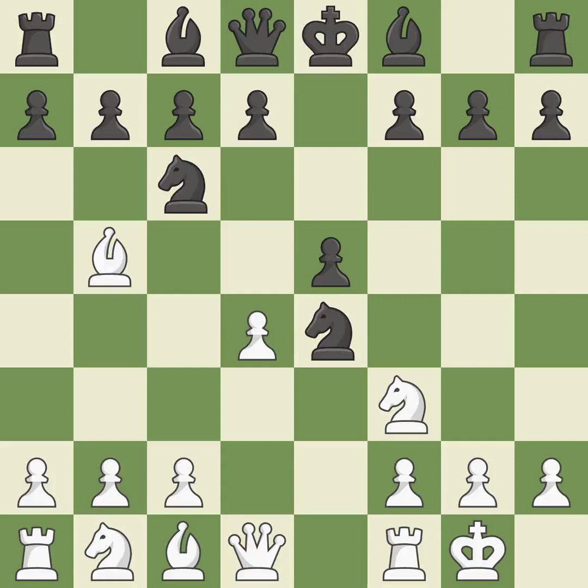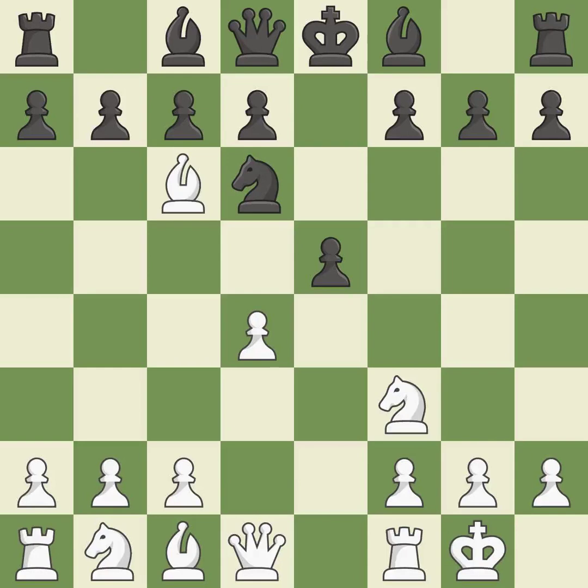d4 opens up the center, attacks the e5 pawn, and allows the dark-squared bishop to develop. Nd6 retreats the knight to a central square where it attacks the bishop on b5. Bxc6 captures the knight and forces black to double the c pawns. dxc6 captures the bishop, opens up the d-file, and allows the light-squared bishop to develop. dxe5 captures the e5 pawn, attacks the knight on d6, and controls the f6 square.